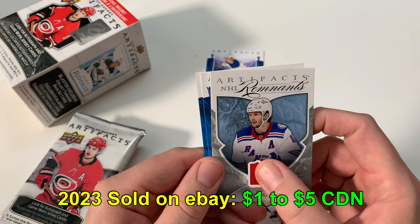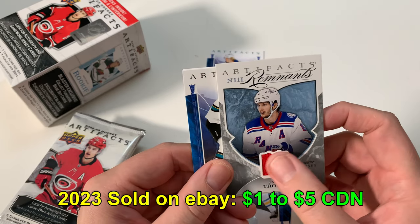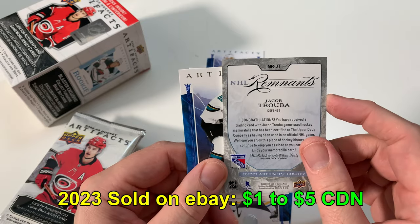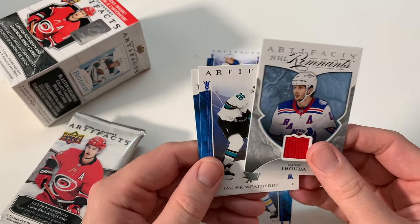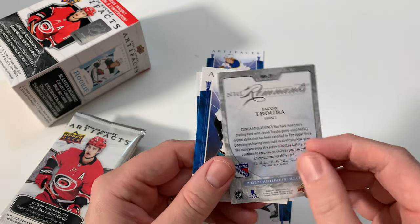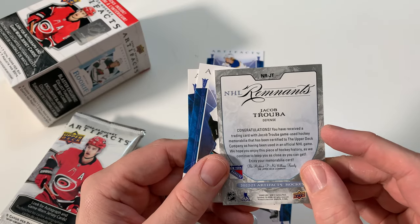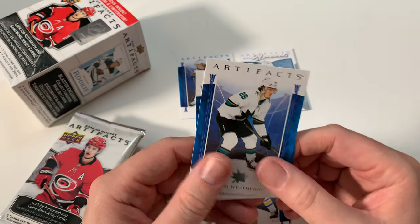Look at that — Jacob Truba, artifacts NHL Remnants. He's a good defenseman. These cards, people aren't the highest on them in the hobby, but I still love jersey cards. That's pretty cool, I'll take that. It's a game worn jersey. You received a trading card with game used hockey memorabilia that has been certified. So that's game used — pretty cool.